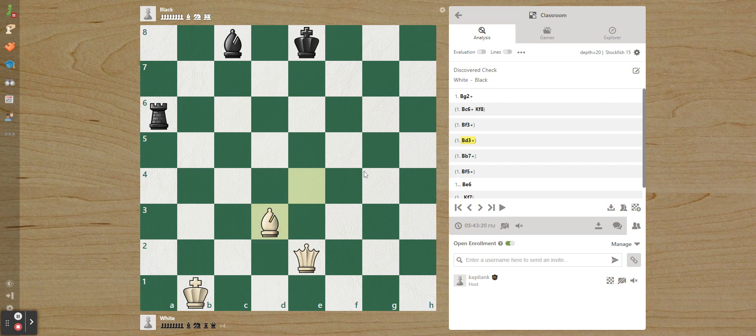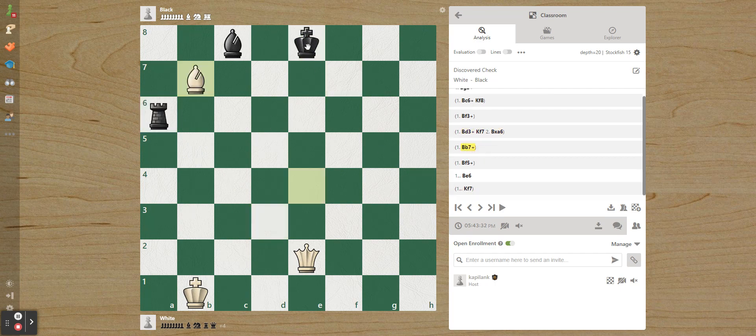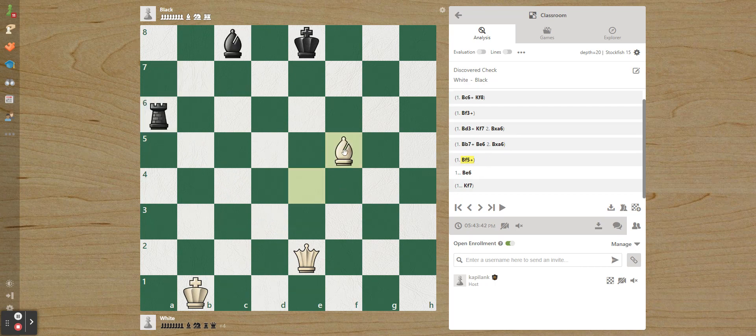Bishop to f5 attacks the bishop and the king. If the king moves, we take the bishop. If they take back, we can take the rook. Notice the bishop was defending the rook, so if we take the bishop, nothing defends the rook — and our queen is attacking it. Then we'd be winning.